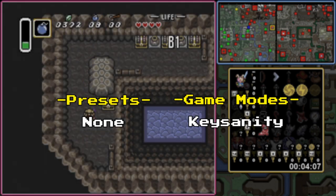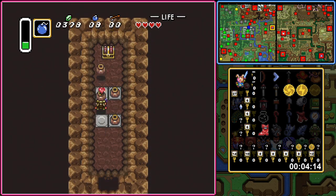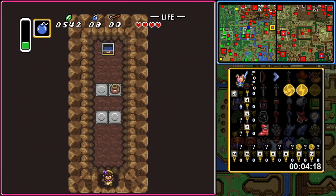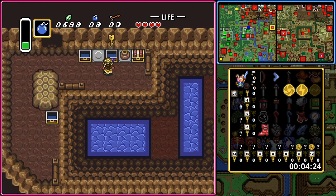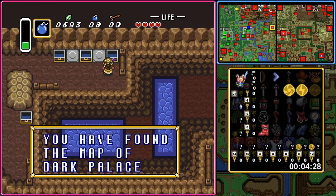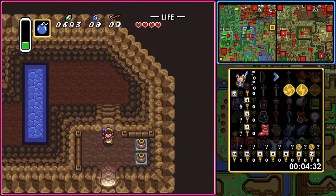Next up, we have Keysanity. While there are multiple options under Dungeon Item Shuffle, Keysanity is traditionally the one used most often. It does precisely as it says and shuffles dungeon items such as maps, compasses, small keys, and big keys into the item pool so you can find them anywhere in the game. This comes with a plethora of little nuances that I'll delve into right now in order to make this mode a little less overwhelming to dive into.